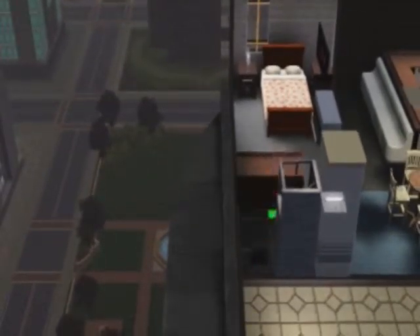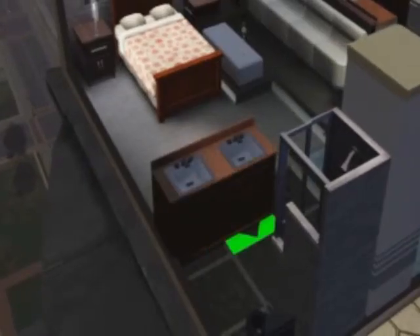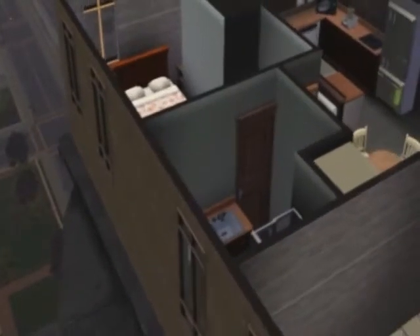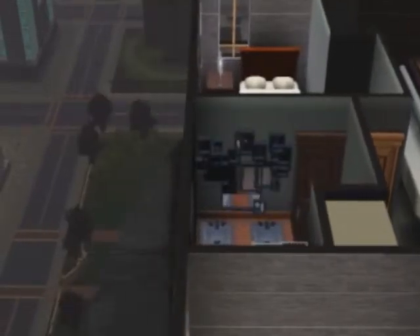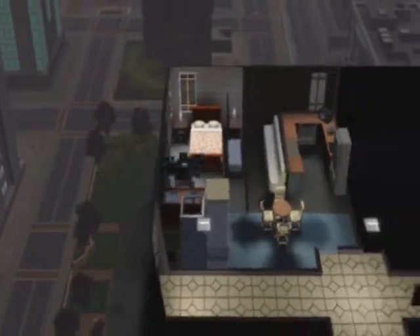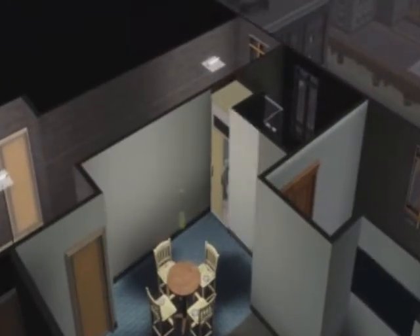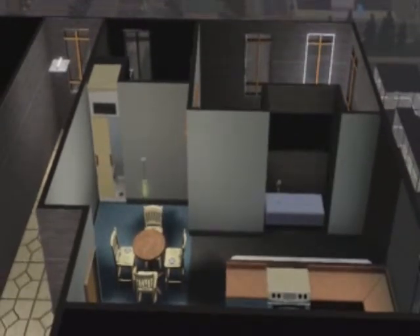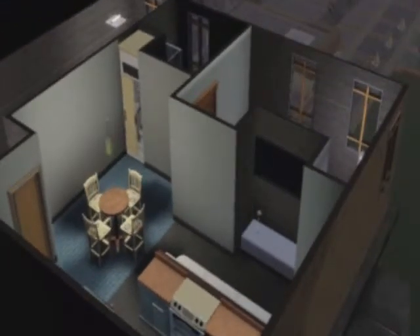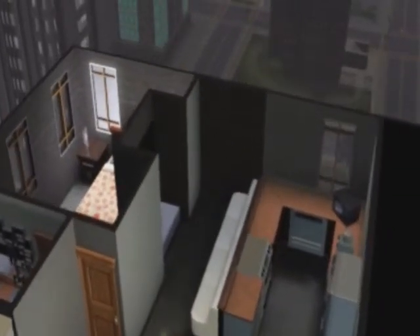For the bathroom I used the same cabinets as in the kitchen but a different sink — I really love that sink. I added multiple mirrors, which makes this space feel a little more full. I'm keeping things neutral and added a little bit of the wallpaper from the bedroom into this area, just to give it a slightly more textured feel.